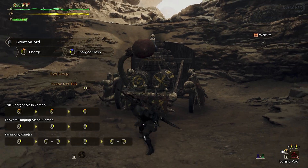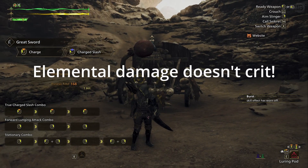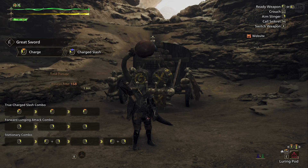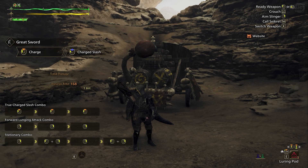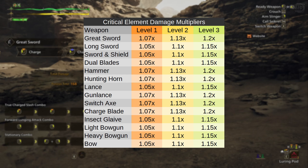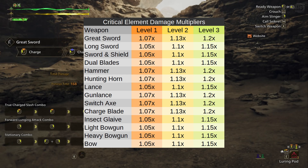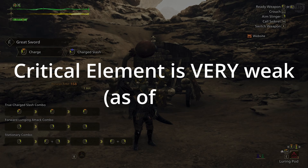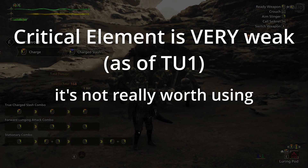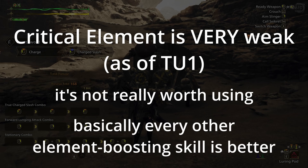It's important to note that elemental damage isn't affected by critical hits unless you have the critical element skill. The critical element skill can go up to level 3, with a different critical hit modifier for each level. The way this works is a little strange — the critical element modifiers are actually different for every weapon, with the weapons you'd actually want critical element on having the lower multipliers. Unfortunately, critical element is very weak as of title update 1. As it stands, it's not really worth using, and pretty much every other skill that boosts elemental is going to give you better results than critical element.